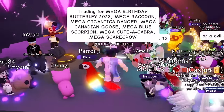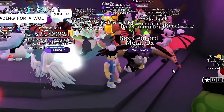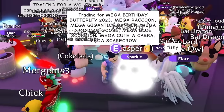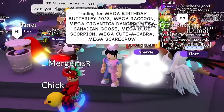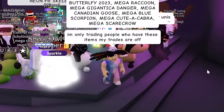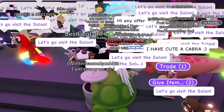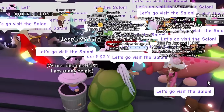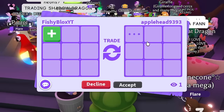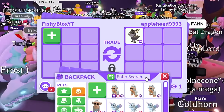So far I've been to about 20 different servers and gotten zero mega uncommon pets. I'm spamming my message and telling everyone what I need, but no one wants to trade. Finally, someone said they have the cuticabra — let's see if Apple Head actually has it in mega form. We might finally get the first one!